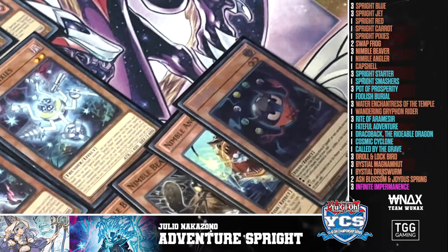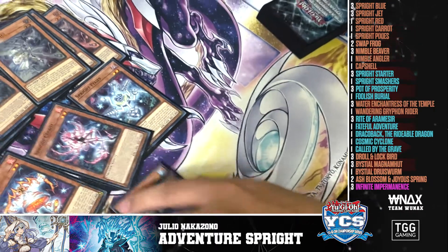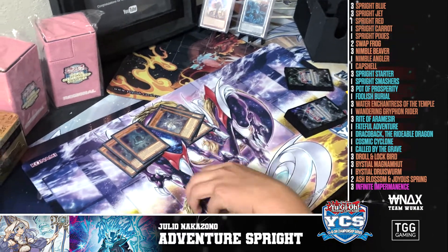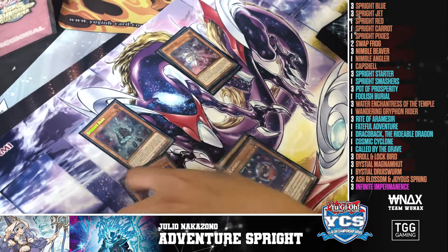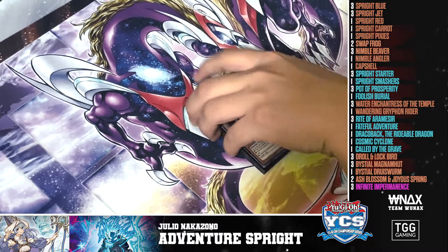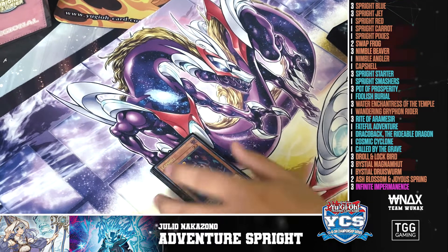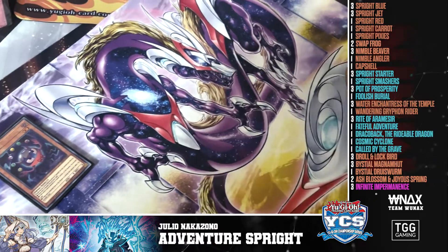The last level-two monster I played was Capsule in the main. We didn't play Epra — I saw some people playing Epra, but I was scared of normal summoning Epra, using the effect to draw, and then drawing into a card you can't use. So I thought, if I have Swap and an Enchantress or a way to go Gigantic, I can just summon Capsule and it's a plus-one, which might be just enough to win the game at some point.